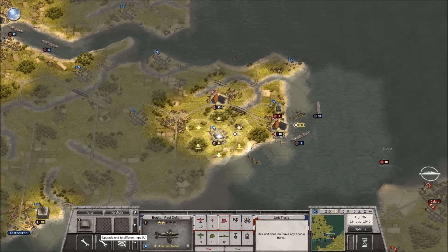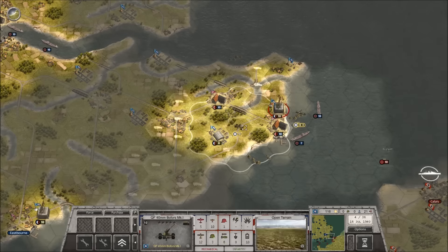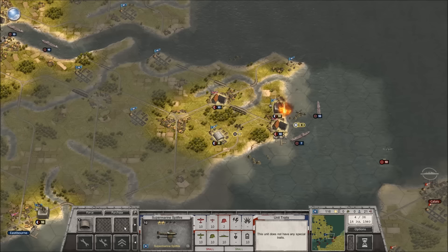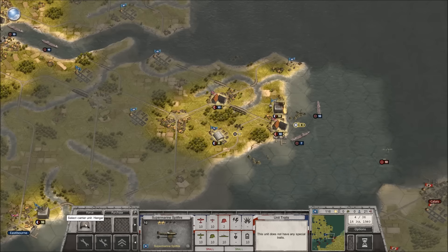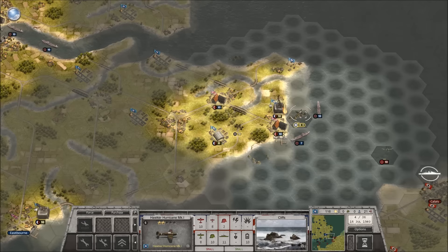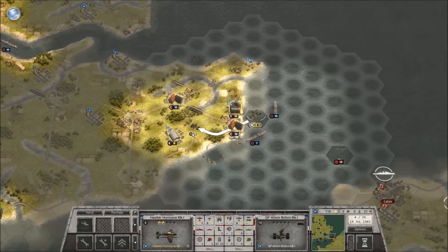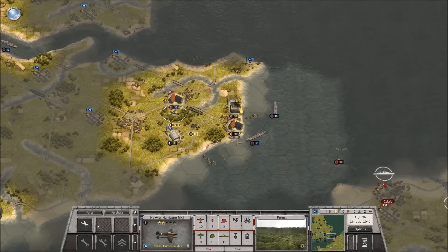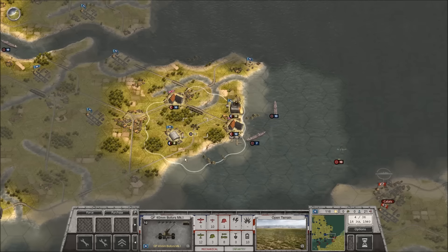Because these guys have two levels of experience, if we upgrade them we now have a Spitfire with two levels of experience. The losses were replaced — or were they? The unit shows strength points of 10 but it's saying 8, so I don't think they got replaced, which does suck. But what we're going to do is bring the Hurricane home because these guys will need to replace their losses. We've got this area fairly well covered with the anti-aircraft gun.